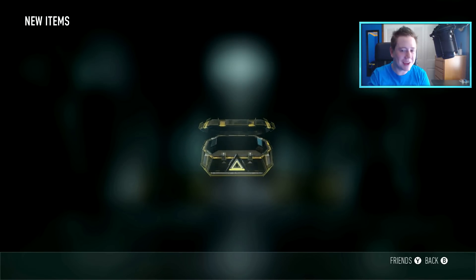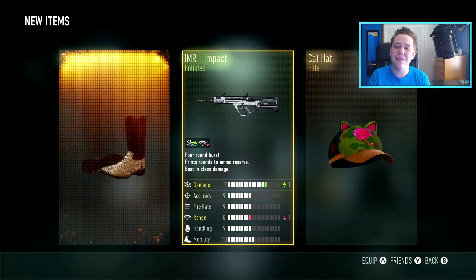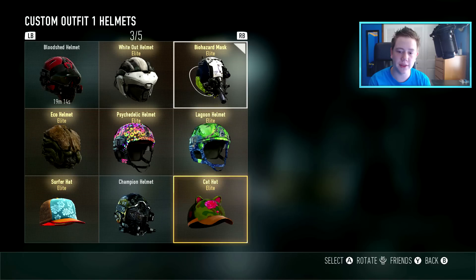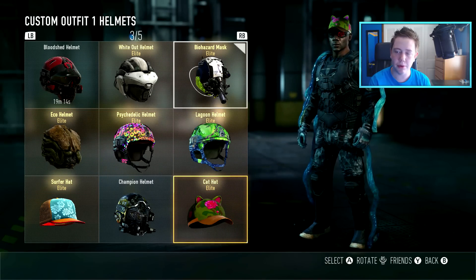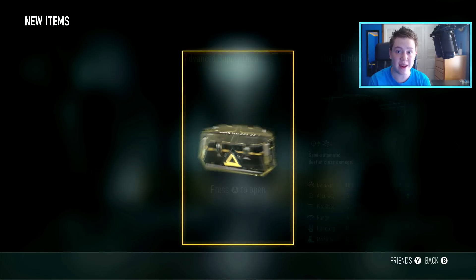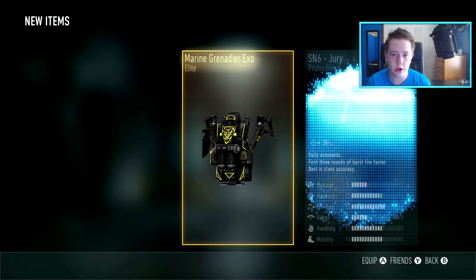Okay, we got five left, come on baby, hit me with some of that good stuff. Hit me with a Cat Hat - that's new, I don't actually remember ever seeing this coming to the game. Man, if you really just want to slay or something, get all the ladies, throw this bad boy on and boom, you're winning right there. Winning better than Charlie Sheen.